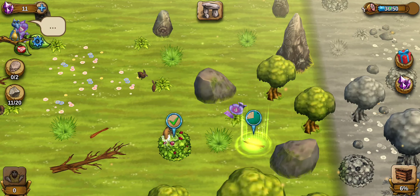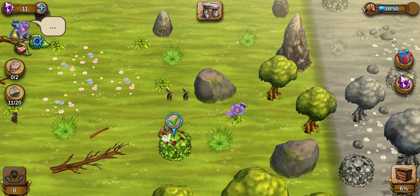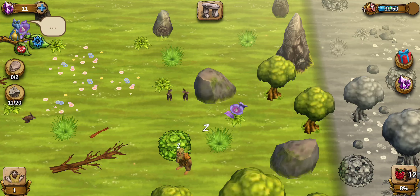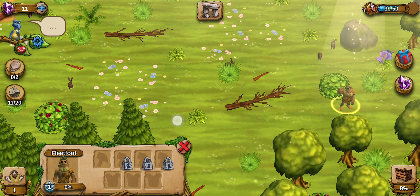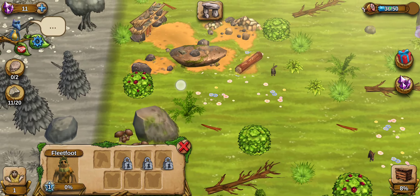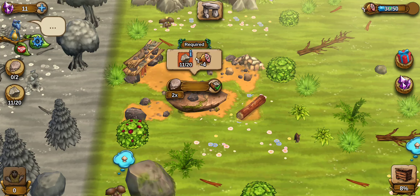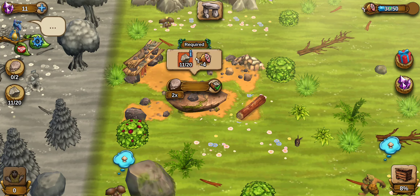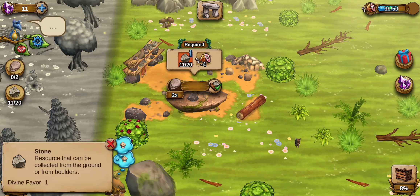We'll get some wood here. When you see the check mark, your Stoney is ready to collect. There's our food. Let's have him come over here and collect some mushrooms. Let's check our resource count — we have 11 of our 20 stone. Stone resource, divine favor once.